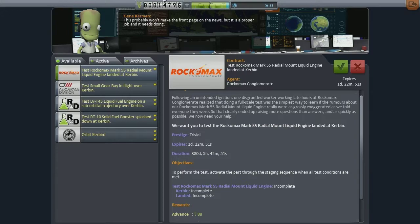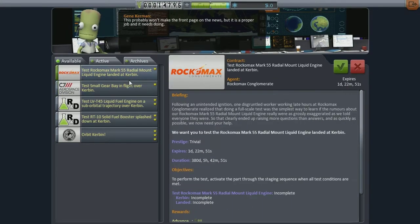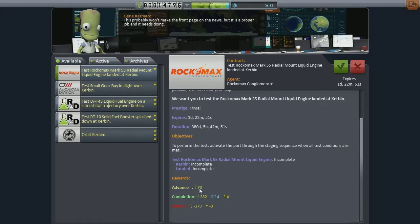The early contracts you get, which we've probably covered in episodes 1 through 3, they're predefined and later on they become randomly generated — you get more randomly generated ones later on. If you complete a mission, as you can see here, you gain science and reputation, but you also get punished if you fail to complete them, such as financial penalties.